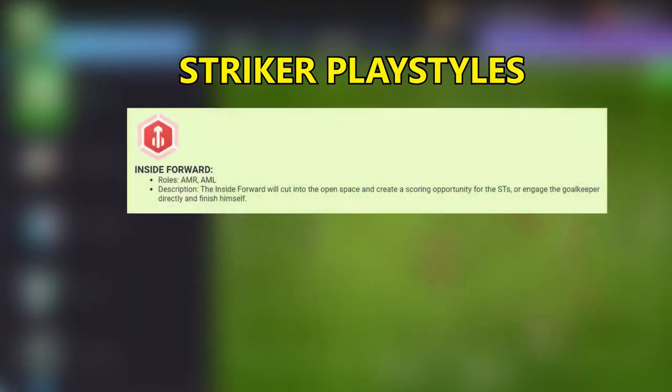Now let's talk about Inside Forward. This playstyle is only for AML and AMR roles. The Inside Forward will cut into open space and create a scoring opportunity for the strikers, or engage the goalkeeper directly and finish himself.